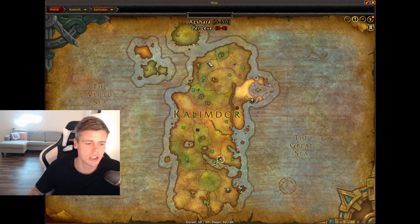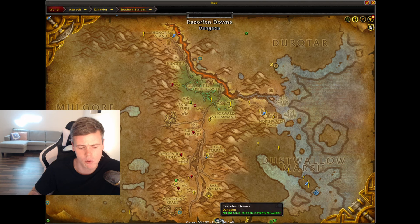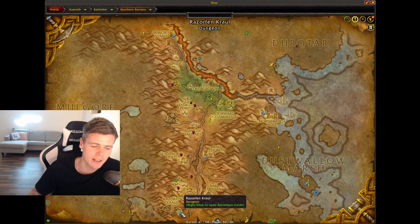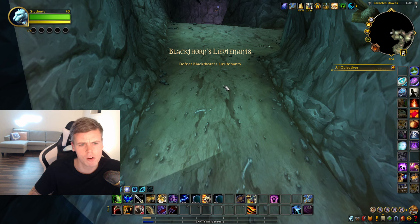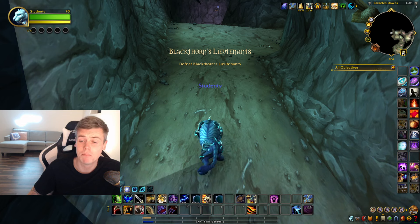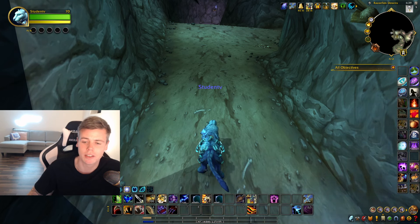The location of RFD is between the Thousand Needles and Southern Barrens. Both RFD and RFK are good dungeons to do, but they have completely different loot tables. RFD is the dungeon I tend to prefer because it has more of those really big ticket items. They're big ticket for a reason though, because they are relatively hard to obtain — you're not going to be swimming in these by any means.